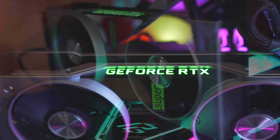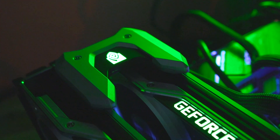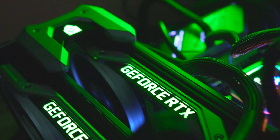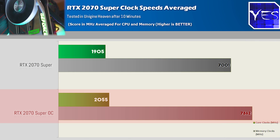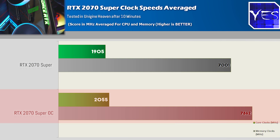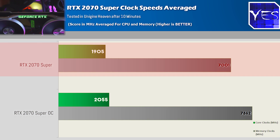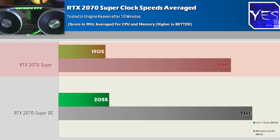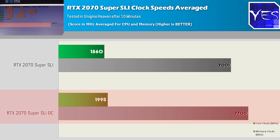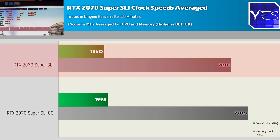So finding that sweet spot, you want to leave fan curves between 60 and 80%. When overclocking, it did benefit a single card a lot better, showing actual performance gains in games. The single card clock speeds normalized to about 2055 MHz overclocked, and the memory got a healthy overclock up to 7,862 MHz. Out of the box, the baseline is 7,000 MHz GDDR6 memory speed and a 1905 MHz core clock. For the dual cards overclocked, they maxed out at 1995 MHz on both, with 7,700 MHz memory. Out of the box, both cards averaged around 1,860 MHz.